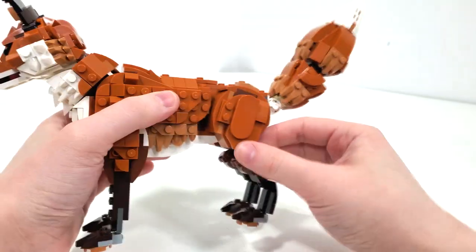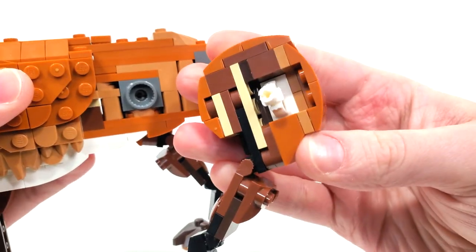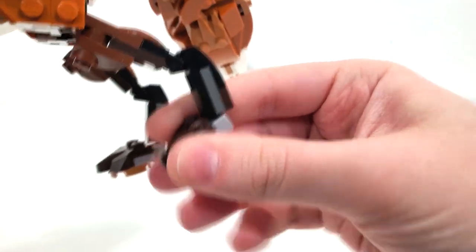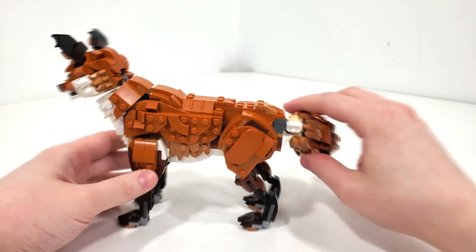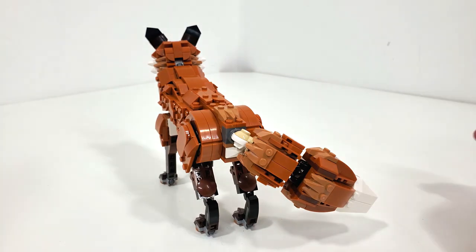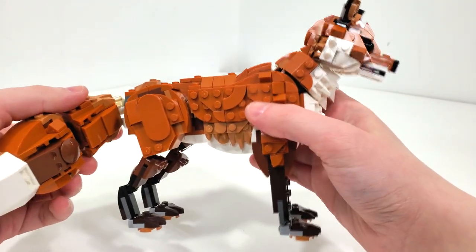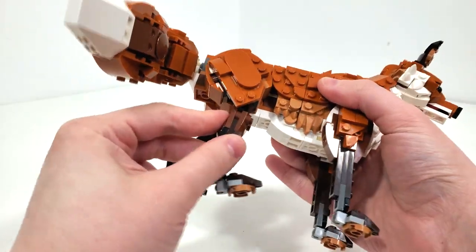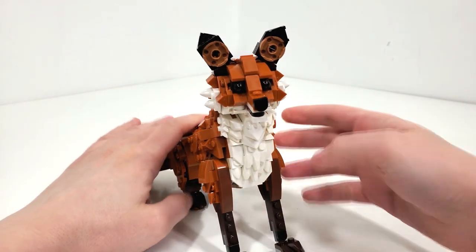Finally, that brings me to my favorite part — the back legs — where we get the same connection as the front legs, plus extra clip piece connections at multiple points and a ball joint for the very bottom of the feet. This allows you to get just the perfect angles when this guy is standing up. They must have spent so much time trying to get the right angles, which you don't really see very often in a previous LEGO animal set. You can completely break this down and bring him right back into that sitting position, which is just crazy that you can do that.